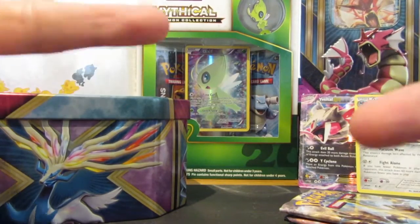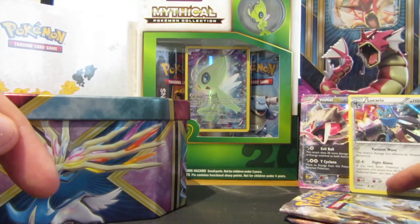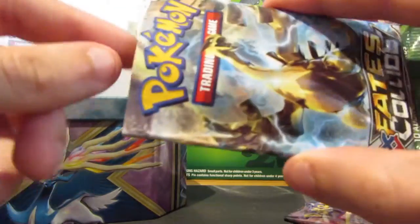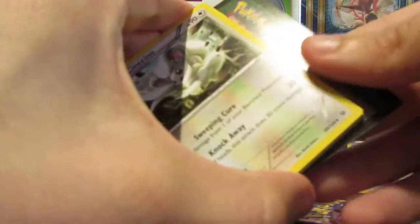The camera died while I was filming the first bit, but we put the Lucario shiny at the back. You guys call them holographics — back in my day we used to call them shinies — but now we've got all the EX cards and stuff. Let's open the second Fates Collide pack.